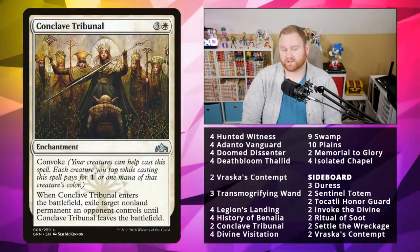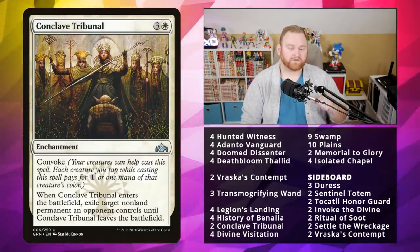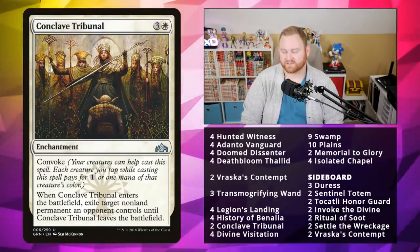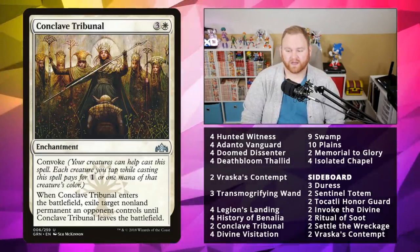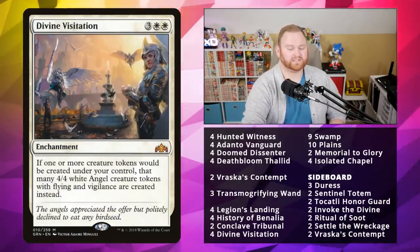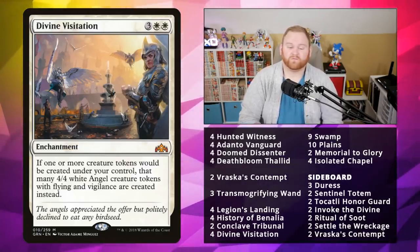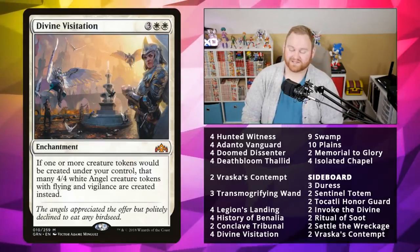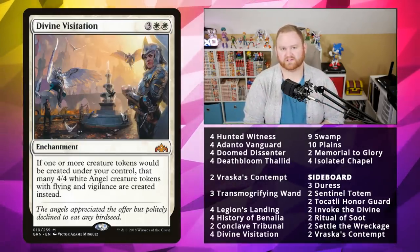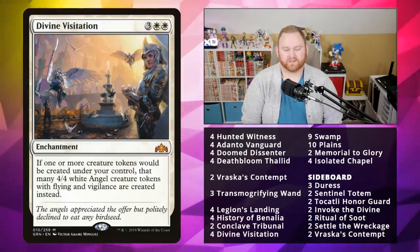Next up we've got Conclave Tribunal. Since we have lots of creatures that create tokens, we have ways to pay for it a little cheaper — a four-mana enchantment with convoke: exile target non-land permanent an opponent controls until Conclave Tribunal leaves the battlefield. I like this being able to hit enchantments like Search for Azcanta or any planeswalker. And the last four in the enchantments is Divine Visitation, a five-mana enchantment: if one or more tokens would be created under your control, create that many 4/4 white Angel creature tokens with flying and vigilance instead. The deck is very good without it, but with Divine Visitation it's basically an auto-screw for the opponent.